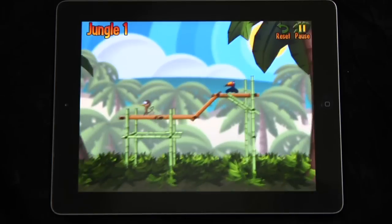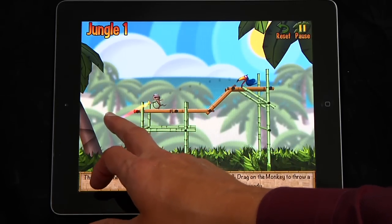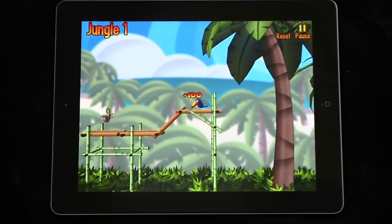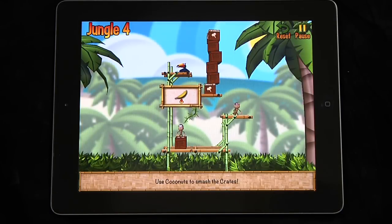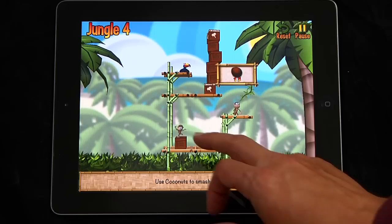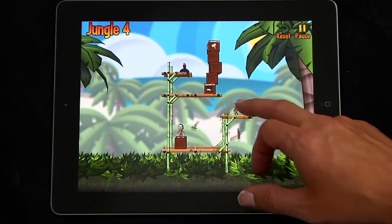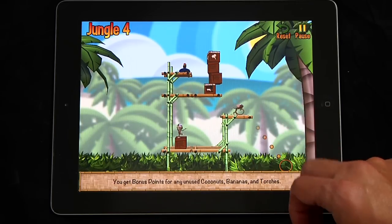The basic idea in Monkey Bongo is that you're trying to feed bananas to the toucans. All you've got to do is tap on the monkey, drag on him, and throw. Now we're going to skip ahead to level 4 here because I want to show you this. We also have coconuts — tap on him, he's got 15 coconuts — and you use coconuts to smash various things in the game. On this level, you smash through the crates.